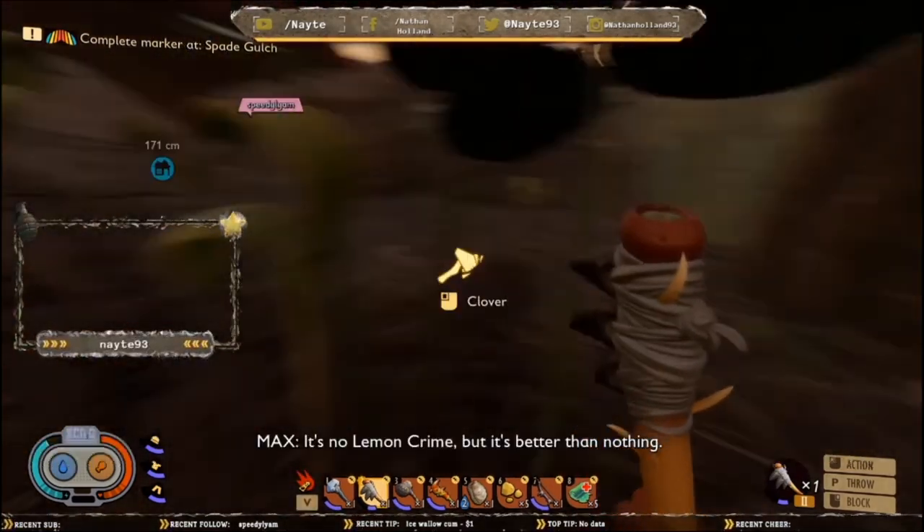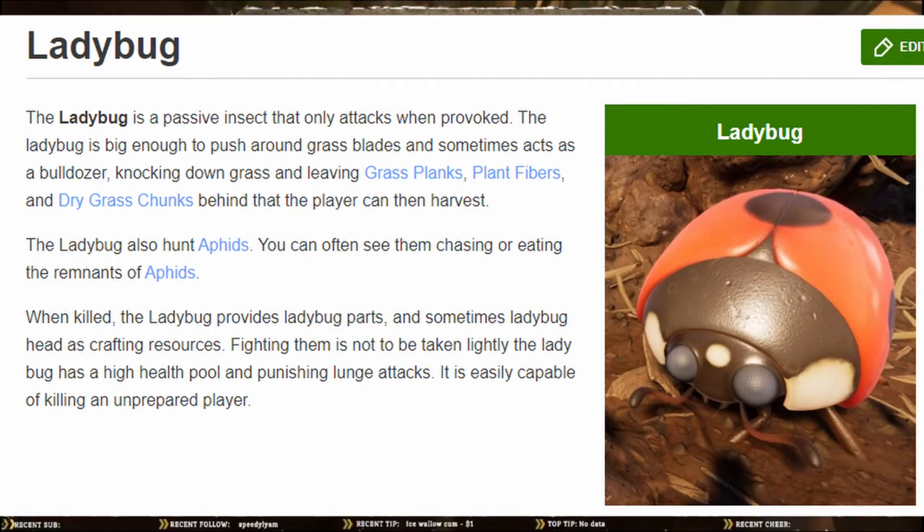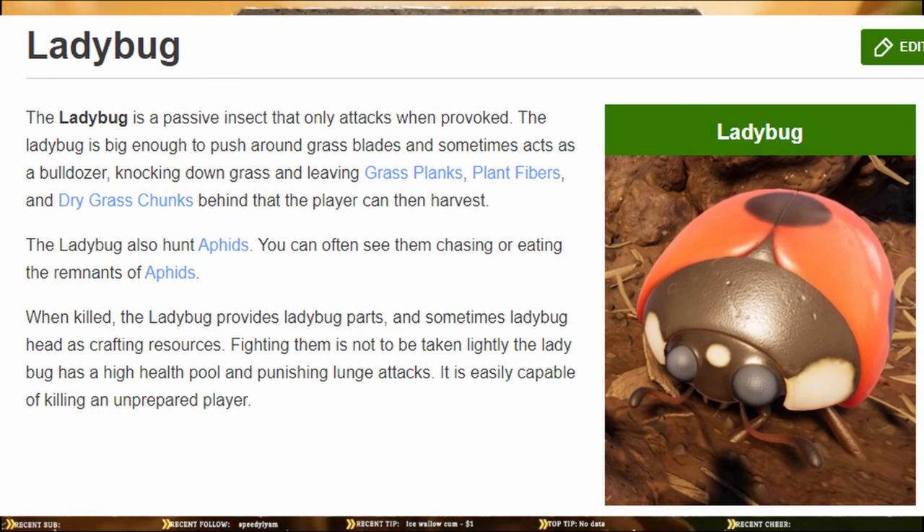Last but not least, the ladybug. The ladybug is a passive insect that only attacks when provoked. The ladybug is big enough to push around blades of grass and sometimes acts as a bulldozer, knocking down grass and leaving grass planks, plant fibers, and grass trunks behind so the player can harvest them. The ladybug also hunts aphids — you can see them chasing and eating them. When killed, the ladybug provides ladybug parts and sometimes ladybug heads as crafting resources. Fighting them is not taken lightly though, because the ladybug has a high health pool and a punishing lunge attack — it is easily capable of killing an unprepared player. I've been killed by these before when I started the game. They are a bastard.